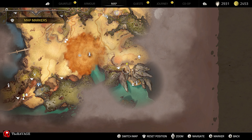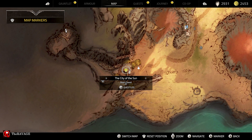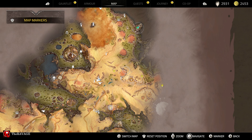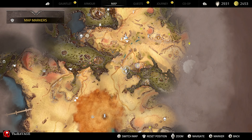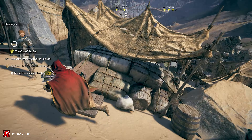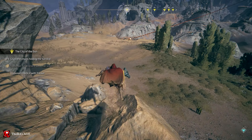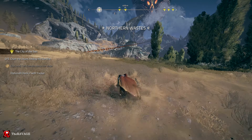That should be the last chain, right? The tracker should be here. We'll destroy the chains — we have one, two, three, and four chains, so we'll go destroy them one by one. We'll get back and talk to the tracker in the mines, then go back and destroy the last chain. That's the plan.